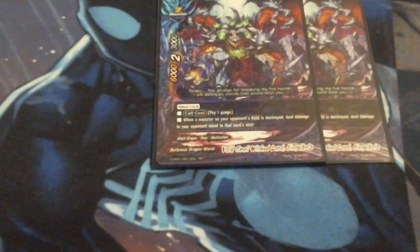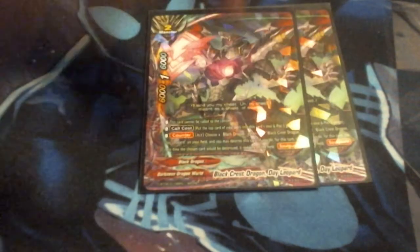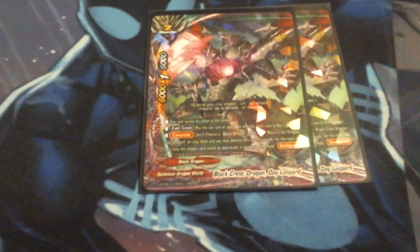I'm also running two copies of Void Omni Lord to help my matchup with Chaos and other various matches. It deals burn damage equal to the cost of whatever is destroyed, and with Annihilation Abigail I can usually chain and get decent burn damage off the opponent. I can swap out Battlemaster Abigail for him if needed. My final two sideboard cards are Black Crest Dragon Daylippard, which is another Black Dragon Remade effect, so I can swap that in if I need more ways to keep my monsters on the board when Black Dragon Remade and Black Dragon Shield aren't cutting it on their own.